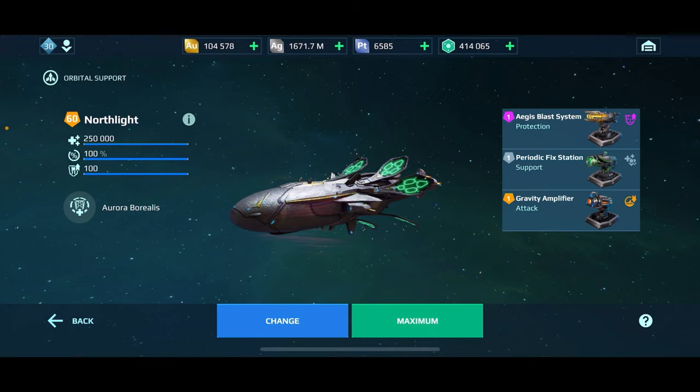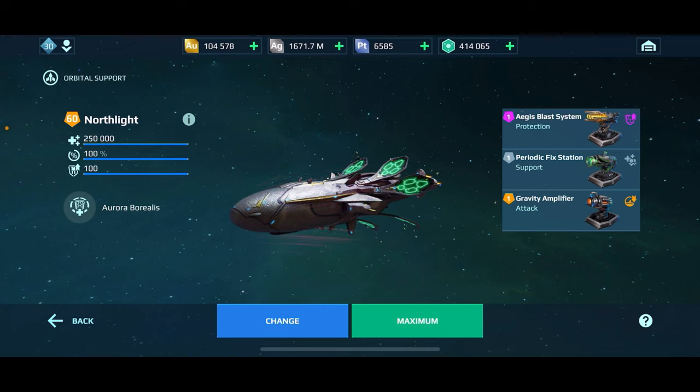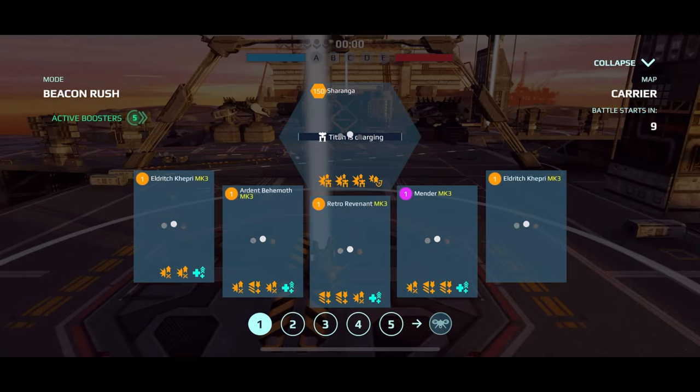Not only do we have the shielding and the healing, we also have another active slot — an attack slot — to put our Gravity Amplifier. This is the first drone with both attack and defense capabilities. This is literally my most favorite mothership in the game right now. Without further ado, let's get right to this gameplay so you can see how this bad mamma jamma competes against the meta.